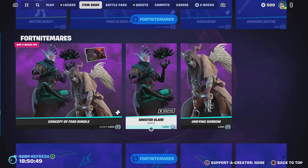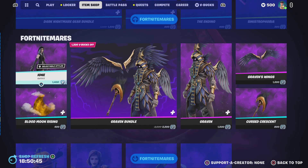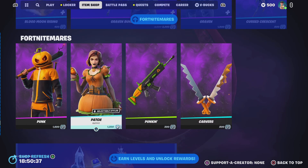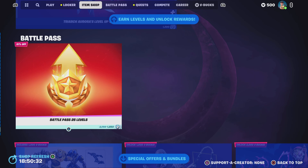We've got Bonjaman with his bundle as well. Then we've got the Concept of Fear bundle which is Sinister Glare and Undying Sorrow. We've got the epic axes and stuff. We've got Iron, Graven and Graven's bundle. We've got Punk Patch and their items.